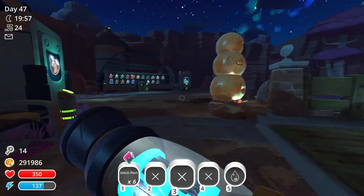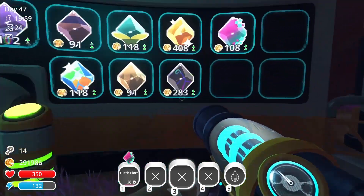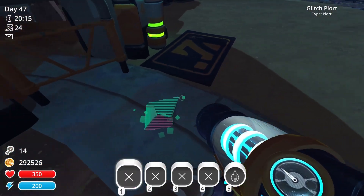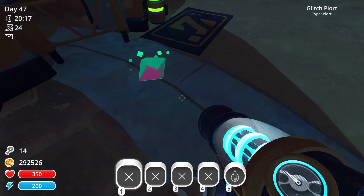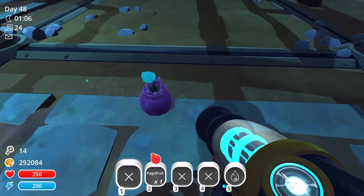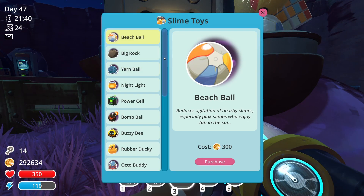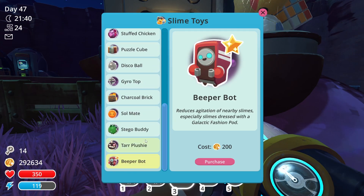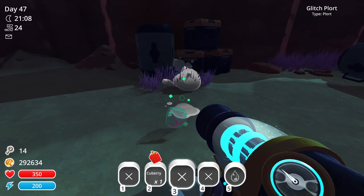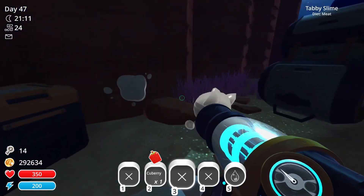While waiting for the fruit to grow, I checked the glitch plort value in the market, and it's pretty high. What's even better is the plort texture — I like how the modder added a sparkle effect on not just the plort, but also the fruit. Unfortunately, there is no toy that comes with the mod for the glitch slime, and no slime will turn into a Largo by consuming the glitch plort.